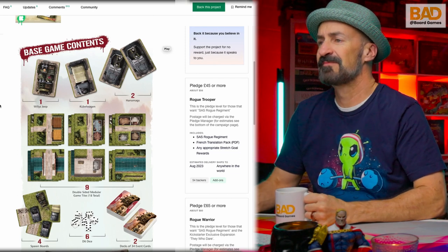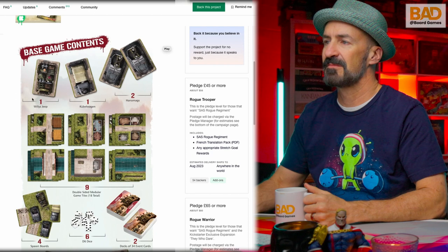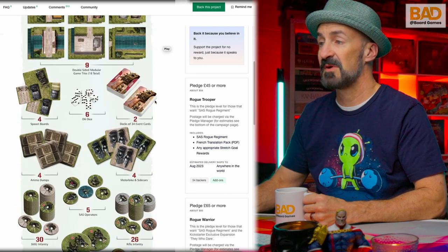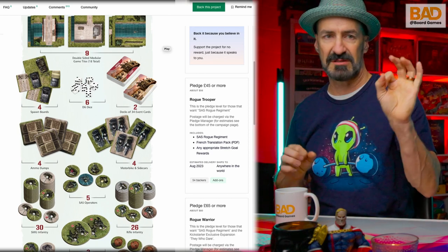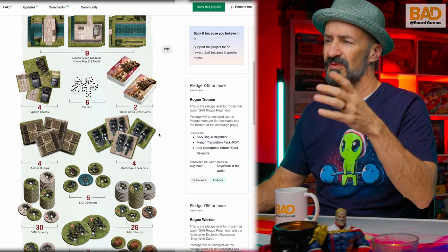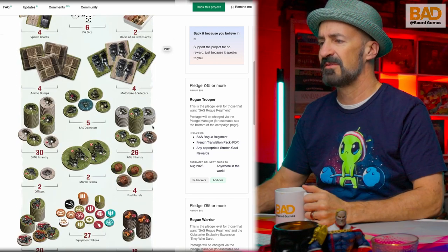This is what you're getting for your base game: nine modular boards, enemy jeeps, cars and armored cars. They've got some spawn boards and dice. You're getting the plastic chits, the round tokens, small cards — not bigger ones. And then you're getting small square chits for your patrols, things you can hide behind, obstacles and things like that, which will populate the board to give you your scenario.